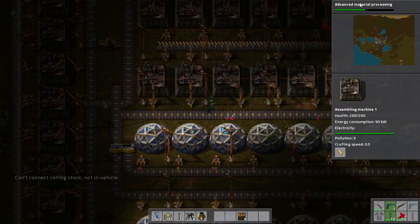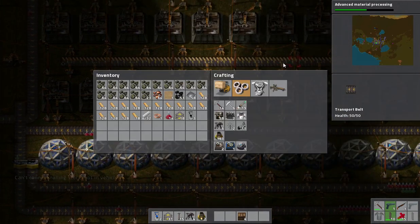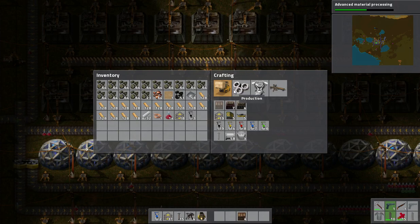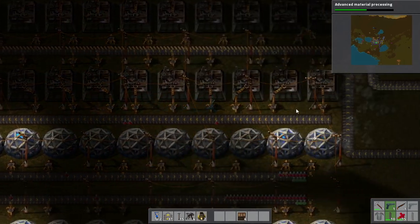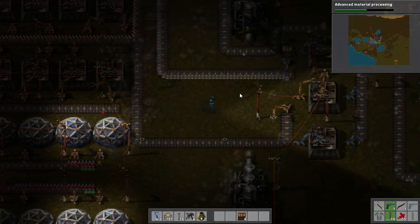Of course, to do that we want advanced material processing. Because with advanced material processing — I can't show it because I don't have it — but we can make an even bigger furnace. Made of steel, instead of this cheapy stone that I have.